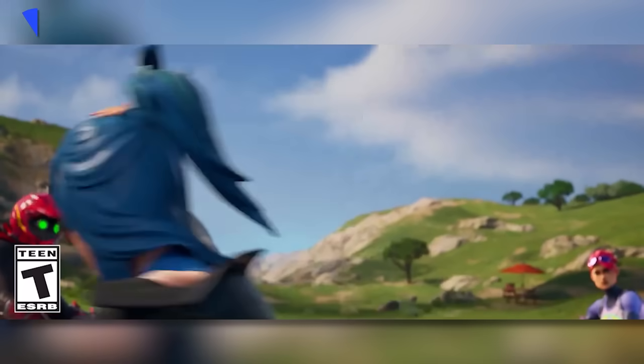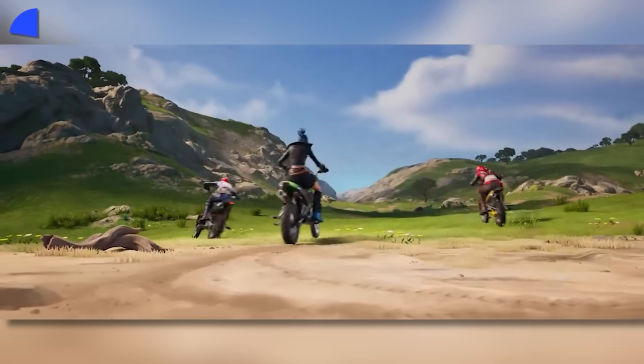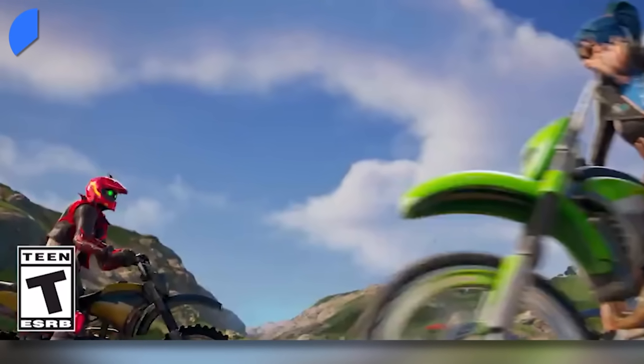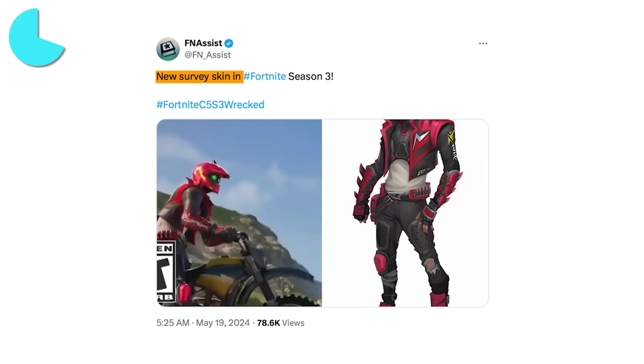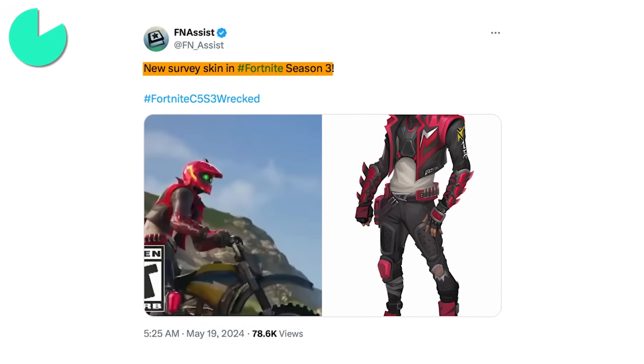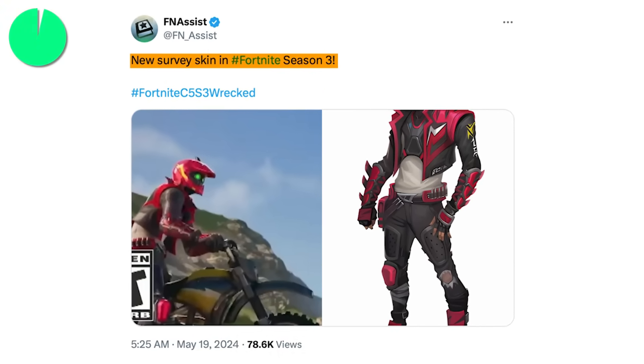In the first few seconds of the cinematic, you can spot a trio of characters on motorcycles. Take a closer look and you'll realize that one of these isn't yet an outfit. The red character is actually the survey skin and outfit, which is now confirmed to be arriving next season, likely in the Battle Pass, alongside Fortnite's next big feature.